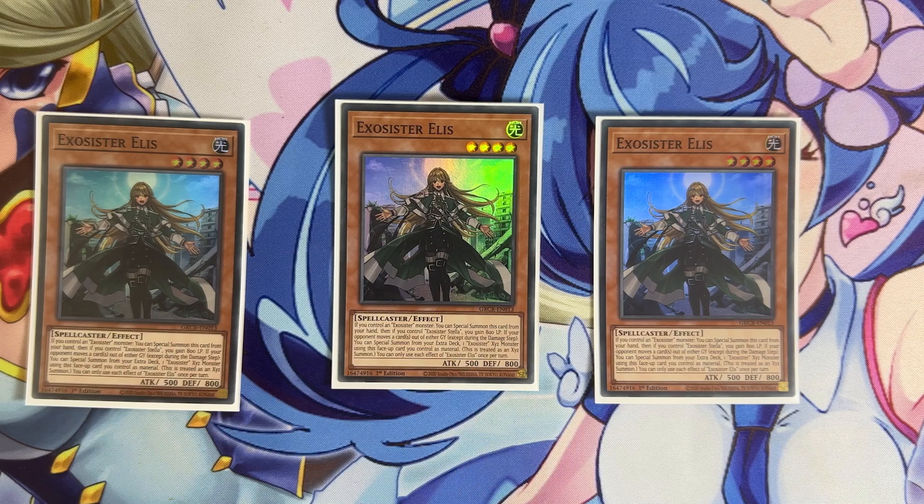Martha is the only one that doesn't rely solely on your opponent moving cards — it's also triggered if you move a card from the graveyard, so she's much easier to use. Martha is never going to be on the field on her own because you use her effect to summon Elise, so you can always make an XYZ without her needing her own effect. But if you're out of Elise in your deck and you normal summon Martha, you do have a way to get her effect off without relying fully on your opponent.